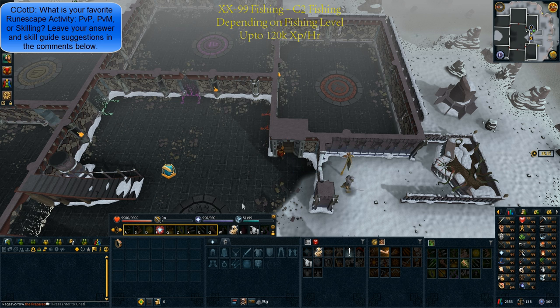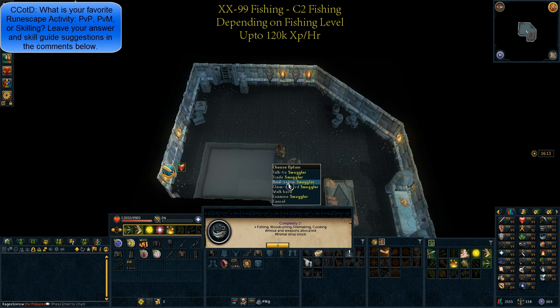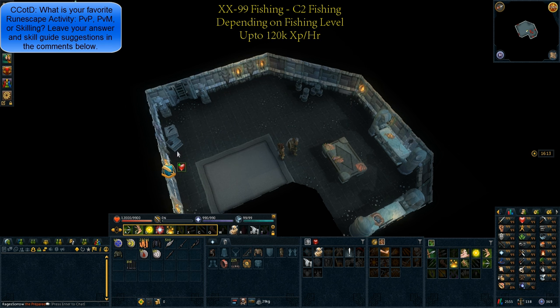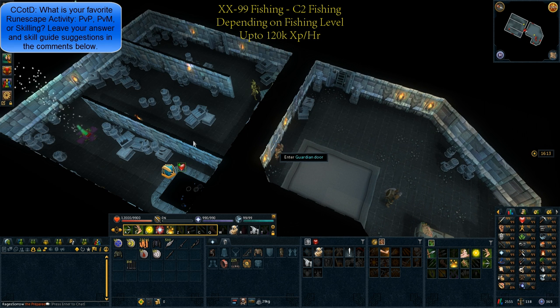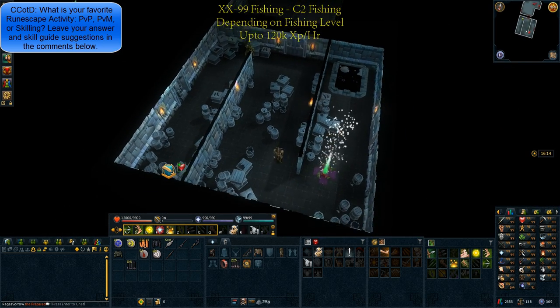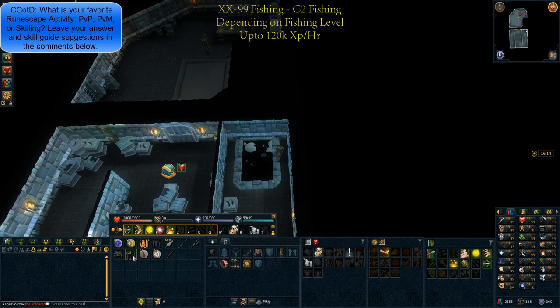For those that wish to do it, from any level to 99 fishing, you can do C2 fishing. The amount of XP you receive is dependent on your fishing level, but you can receive up to 120k XP per hour. Once you go inside the dungeon, select C2 and select any floor you want. Buy a few feathers, then proceed through the dungeon as normal. Once you've cleared each of the guardian doors and come to a fishing spot, just start fishing it. Keep in mind that if there are two fishing spots in the same room, one will give halved XP and one will give full XP.